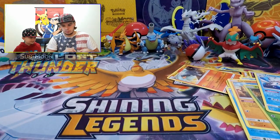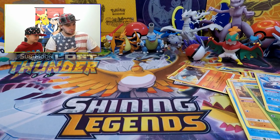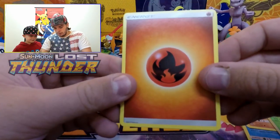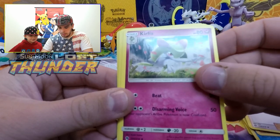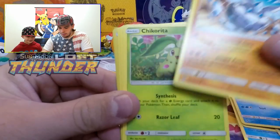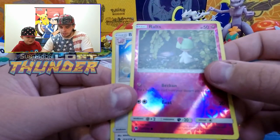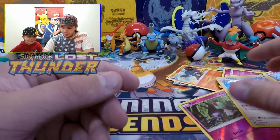Opening the Lugia pack. We got a code card, Psychic-type energy, an Aether Foundation Blade, Corellia — I need one of her — Mantine, Carbink, Chikorita, Scyther, Marill, Onix, a reverse holo Ralts, and a Blissey. She's pretty cool looking.